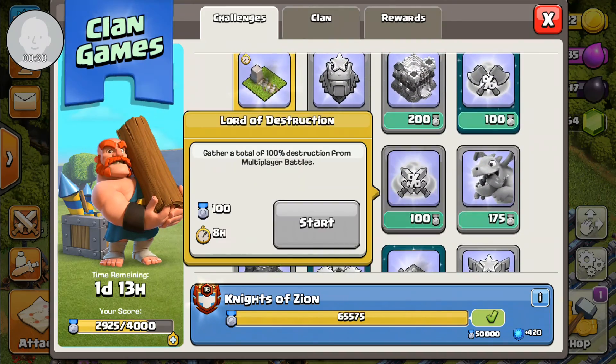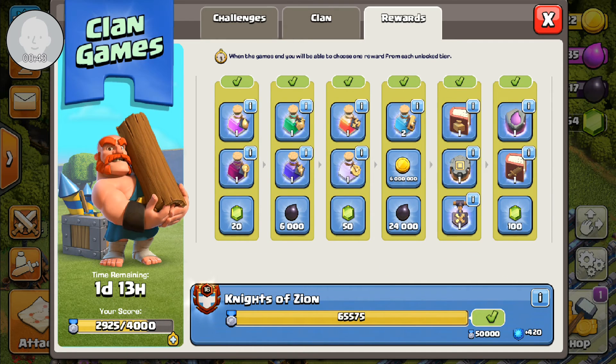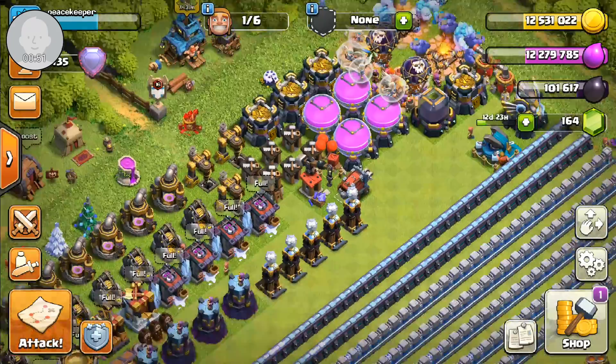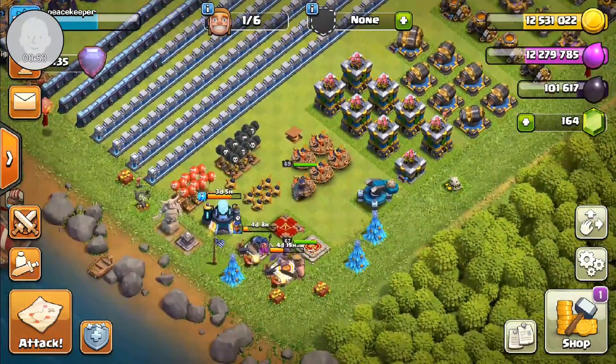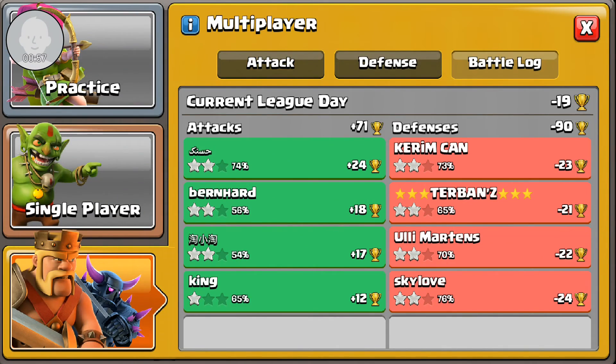There's one day and 13 hours left on clan games, so hopefully I'll be able to max out my points. We are currently already maxed at 5000 points on the clan side, so we basically finished clan games. I'm just going to try to max out my personal points as fast as possible.